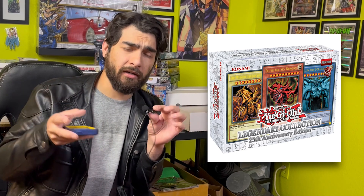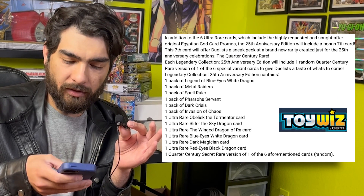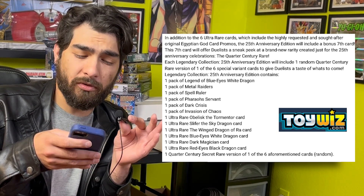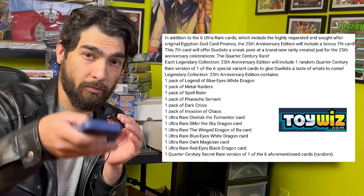What are the pull rates — does everybody get all six? No. What we have here is one per legendary collection box. So now everybody can go out to the store and get a quarter century rare, technically a starlight rare, and feel a part of the club. I even went to toywhiz.com to check if stores were updating the product description, and they have. In addition to the six ultra rare cards you get as promos, there will be an additional seventh card in quarter century rare — so that's the one per box.